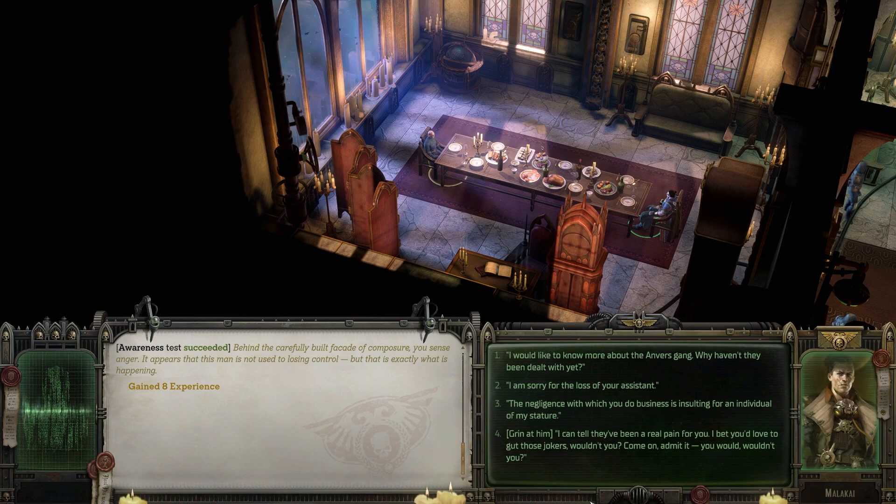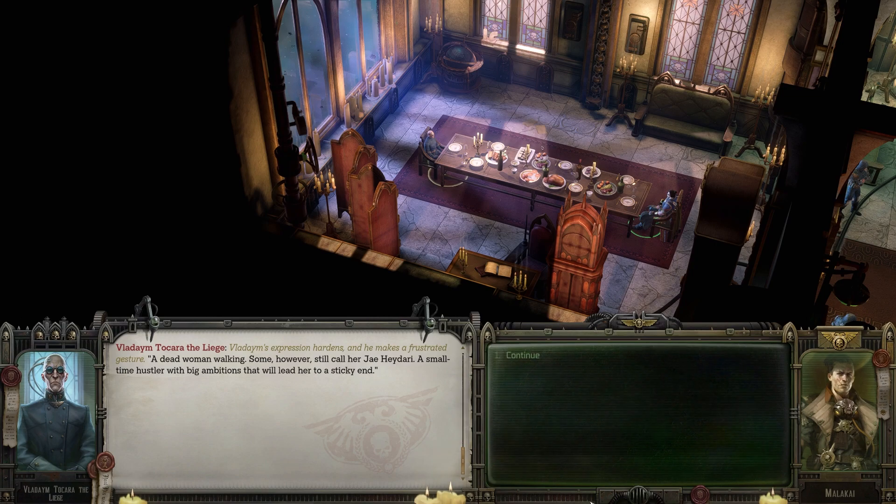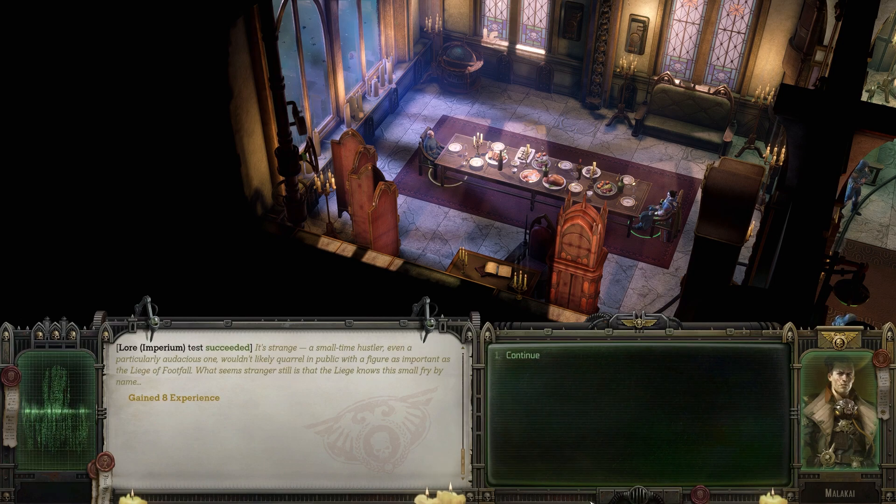"I'm sorry for the loss of your assistant." Vladim's words seem to perplex him for a moment, but his face remains cold. "Oh, that — yes, her death was a regrettable development." "Who is the woman the wardens threw out?" "A dead woman walking. Some call her Jehidari — a small-time hustler with big ambitions that will lead her to a sticky end." It's strange — a small-time hustler wouldn't likely quarrel in public with a figure as important as the liege of Footfall. What seems stranger is that the liege knows this small fry by name.